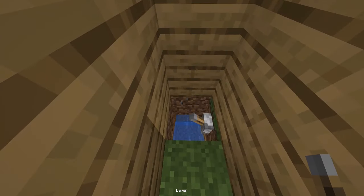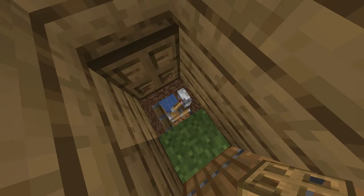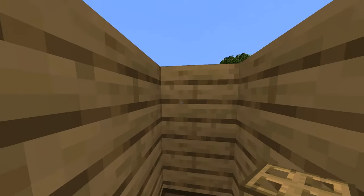Then you're going to place a lever right here, and a trap door right here. Watch this — the lever moves the pistons, then closes the trap door.